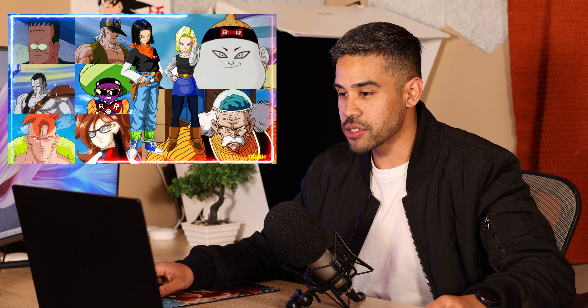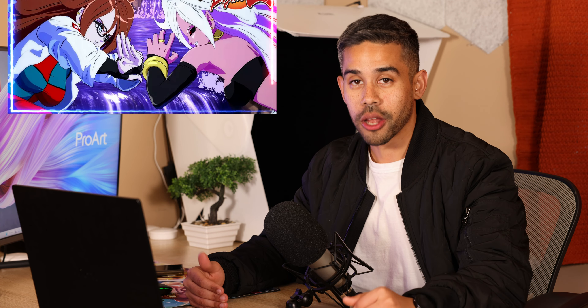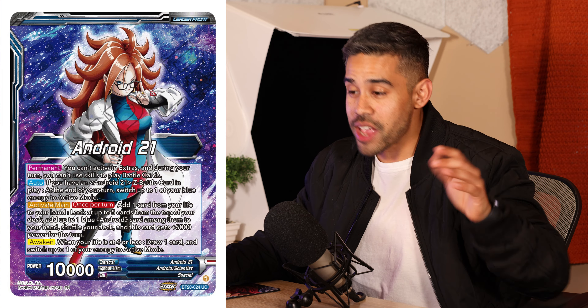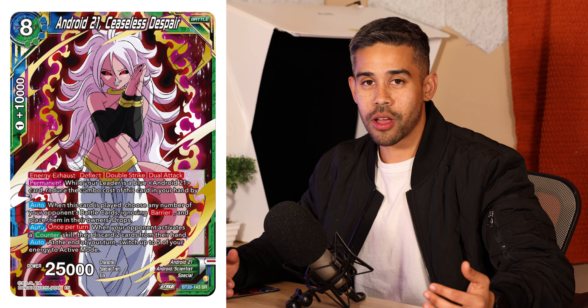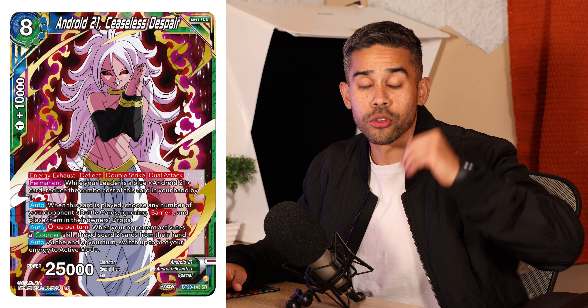Green is going to be heavily based on the androids. The blue cards are also themed around androids, specifically the power-absorbing Android 21 from the video game Dragon Ball FighterZ. We got a brand new leader, and the Super Rare you're probably going to have to play in the deck is called Android 21 Ceaseless Despair. This card is insane — it has an ultimate ability, deflect, double strike, new attack, and can be used as a combo since your Android 21 leader reduces the combo cost.